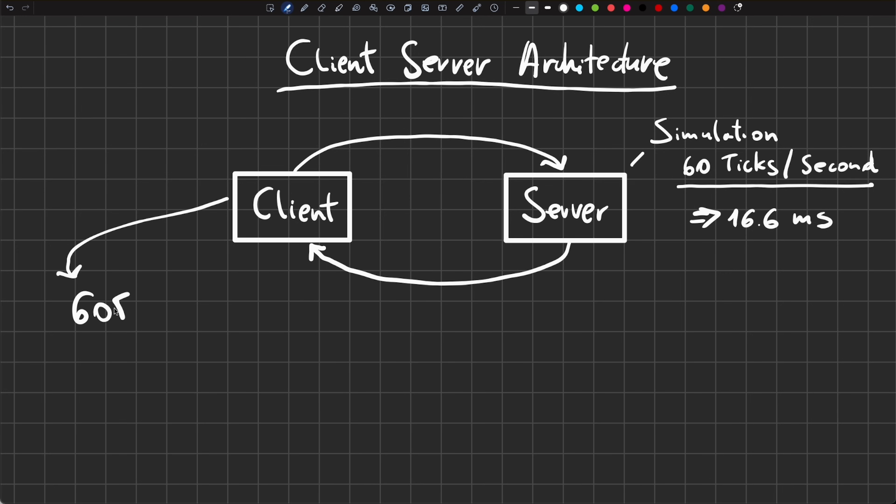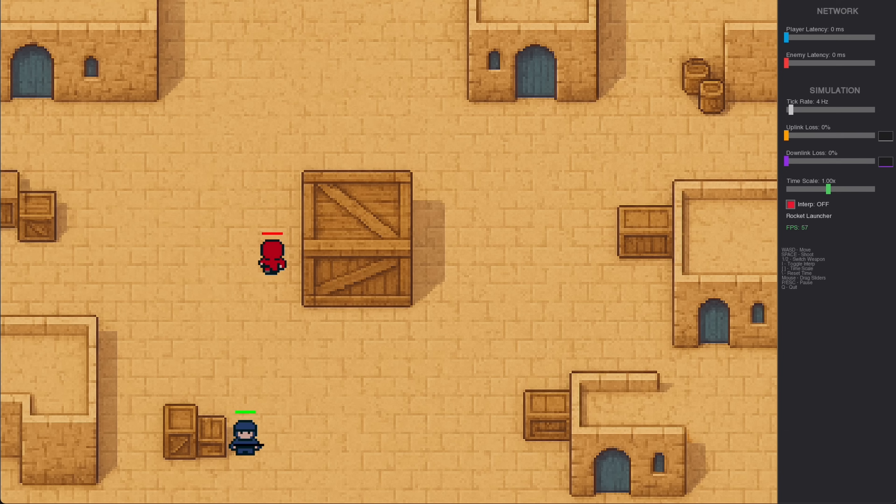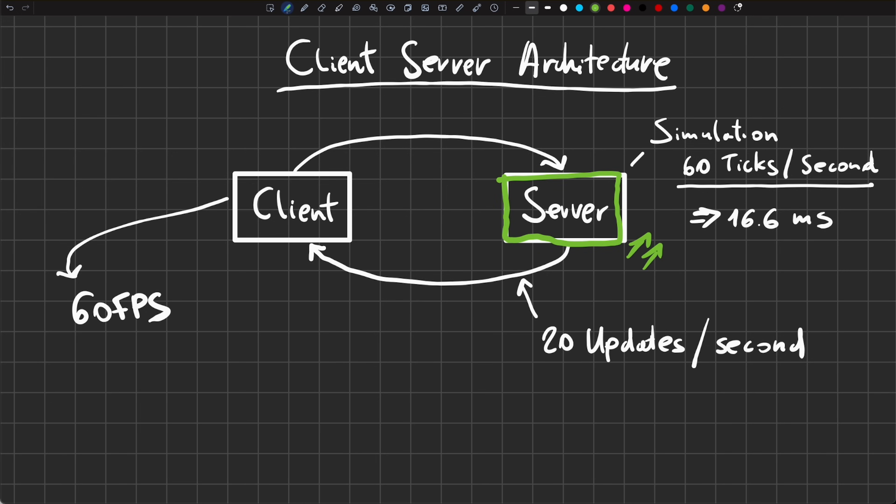One of the crucial puzzle pieces to understand why you used to freeze is this: the server didn't send out 60 updates per second to every client. By default, it only sent 20 updates per second — creating a snapshot of the current game state and sending it out every 50 milliseconds. How can we run gameplay at a smooth 60 or even 30 frames per second if we're only getting 20 server updates per second? If we only render the updates we get from the server, the game would look choppy. Sending enough updates to match the frame rate would need a lot more processing power and bandwidth, and it still wouldn't solve the problem of packet loss.